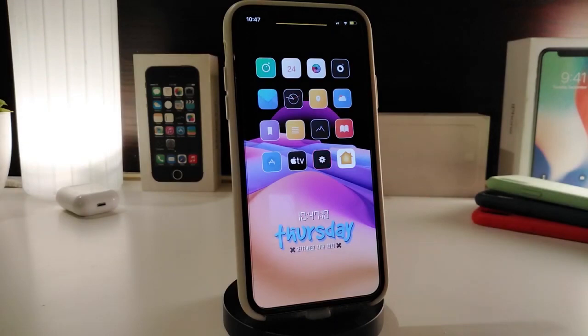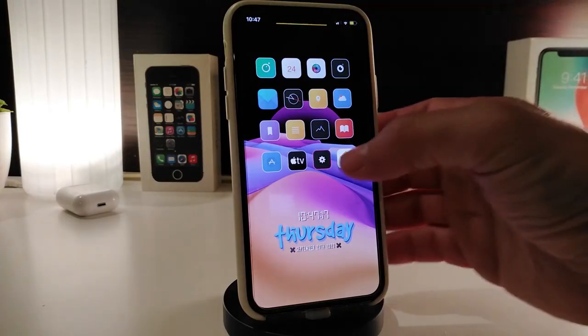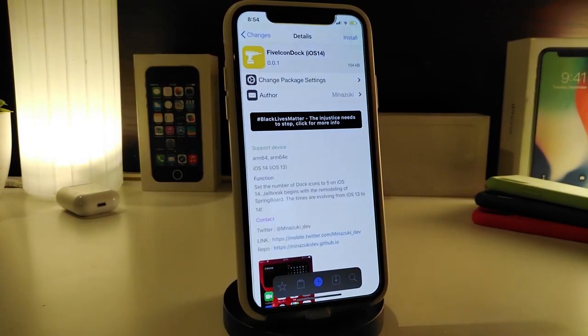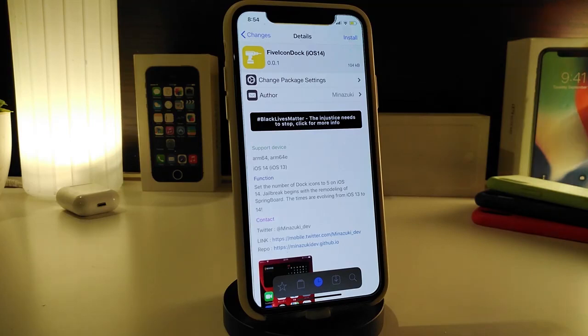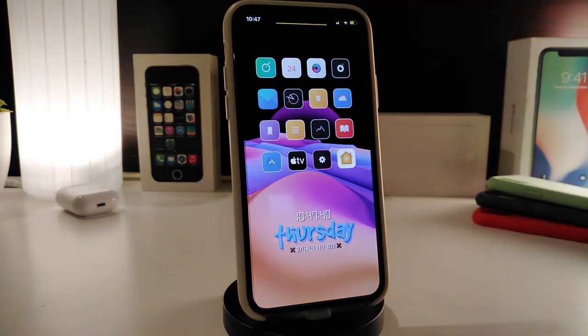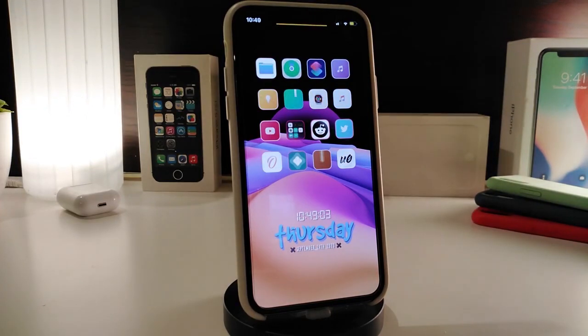Let's go ahead and start talking about today's tweaks. Number one on my list will be Five Icon Dock. This is going to be for iOS 14. If you already updated your device to iOS 14, this tweak is currently working and you can download it right now. Five Icon Dock lets you have five icons instead of four icons in your dock on your jailbroken device. The name for this one is called Five Icon Dock.